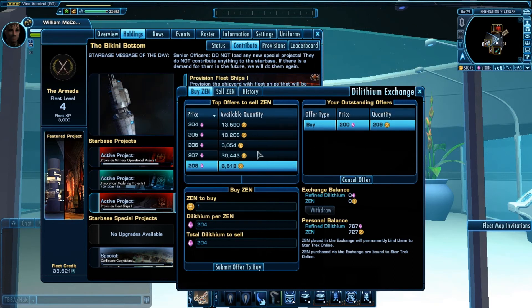I hope that answered some of the questions, which is just basics on supply and demand, really. Same thing as at the store — demand is higher than supply, the supply's price is going to go up. If demand is less than supply, then the supply's price can drop.